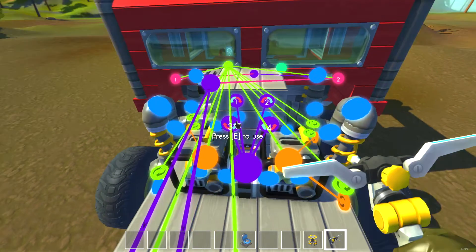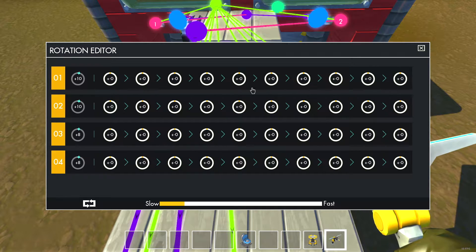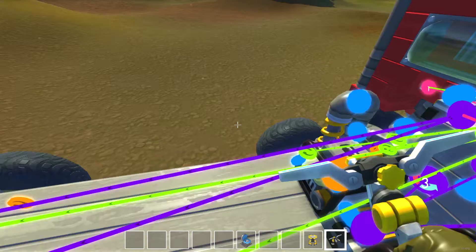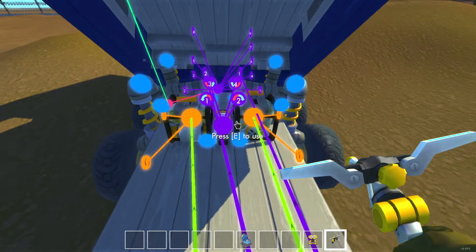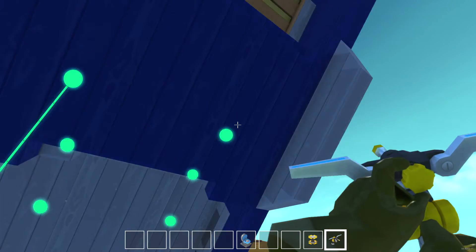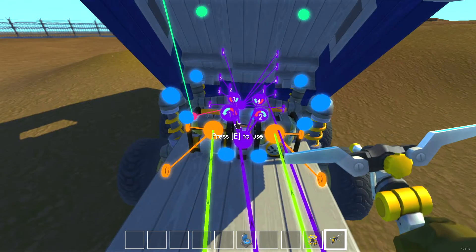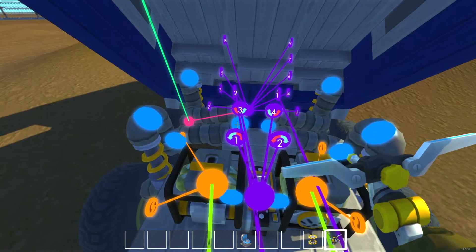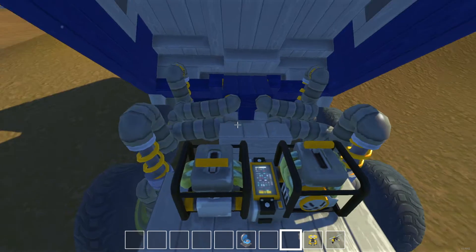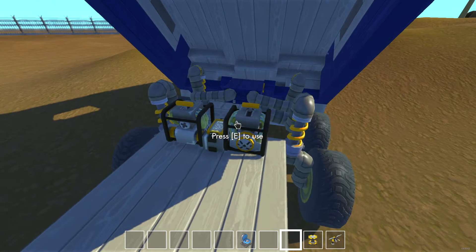For the suspension, the front axle is at 10 degrees and the second axle is at 8 degrees. I had to soup it up a little bit because I put a lot of stuff in here — cleared it out again because it was lagging even more.